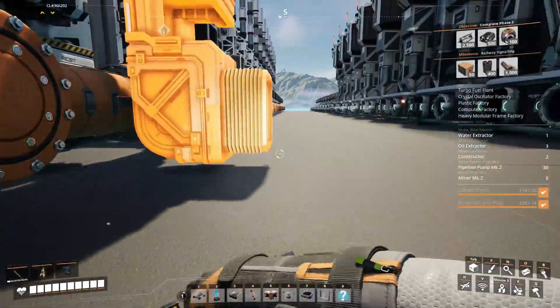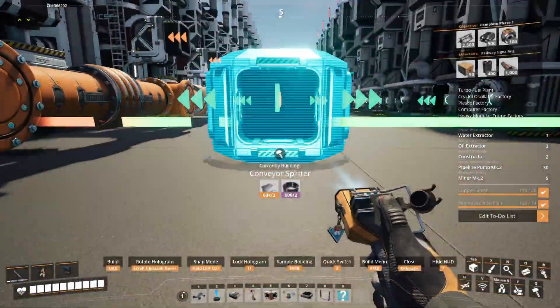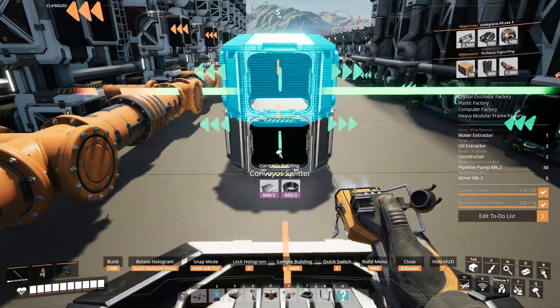Now it's time to connect the compact coal and fuel to the turbo fuel refineries, and merge all the polymer resin to be used for making plastic later on.